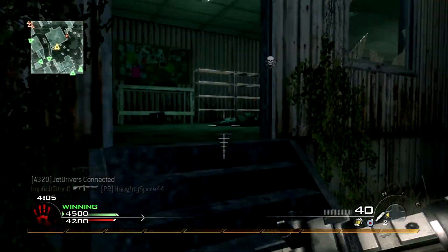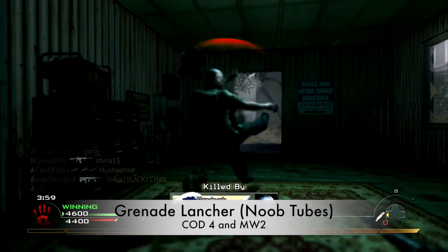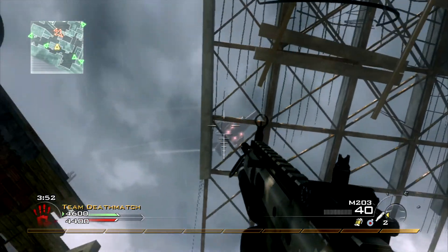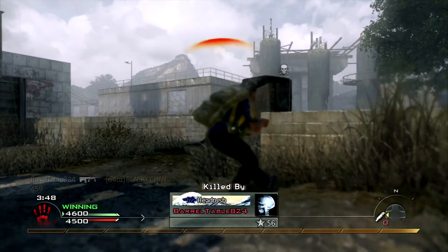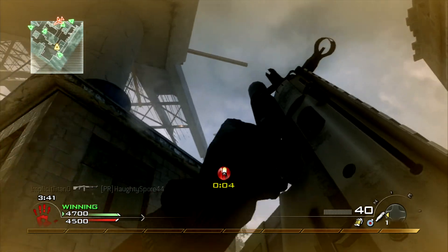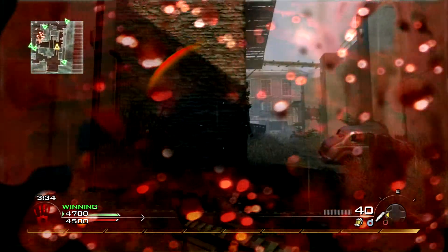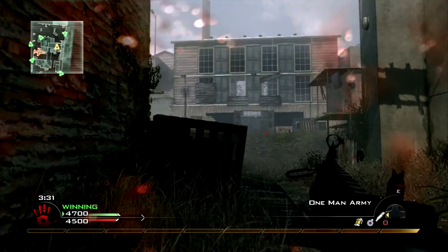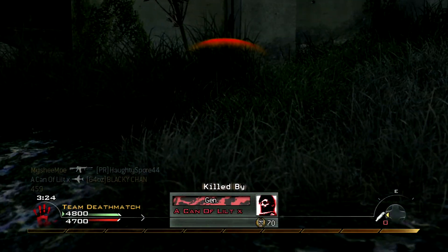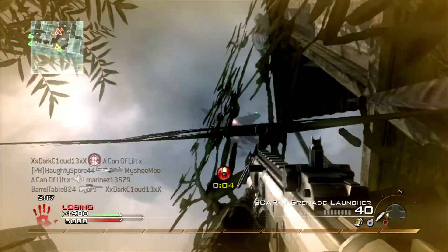First, we have the grenade launcher, more famously known as the 'noob tubes' — an undermounted grenade launcher that will kill you in one hit if you're in the blast radius or take a direct hit. The attachment debuted in Call of Duty 4: Modern Warfare, but it was mostly overpowered in Modern Warfare 2 because of two perks: One Man Army and Danger Close. You could keep swapping back to your noob tube class whenever you ran out of grenades, and Danger Close improved the effectiveness of the launchers.